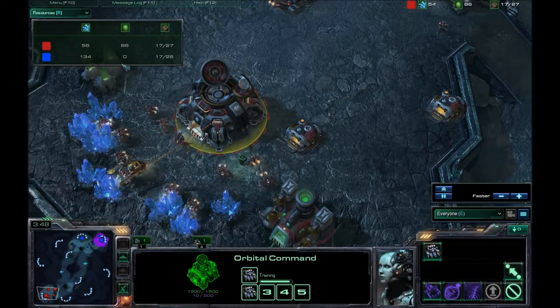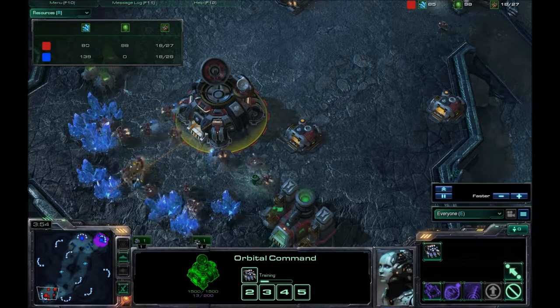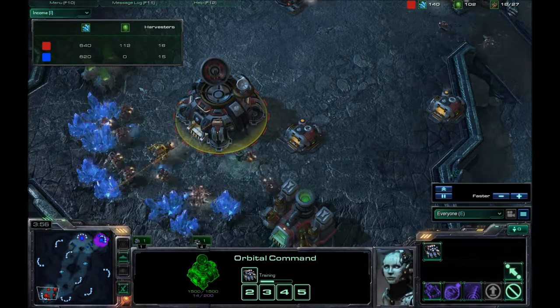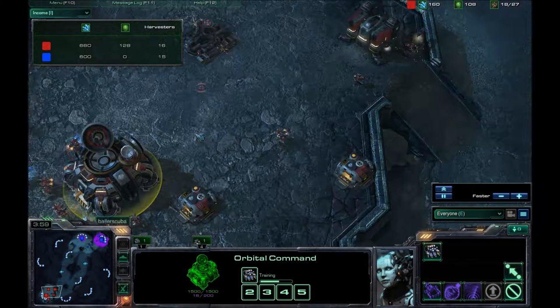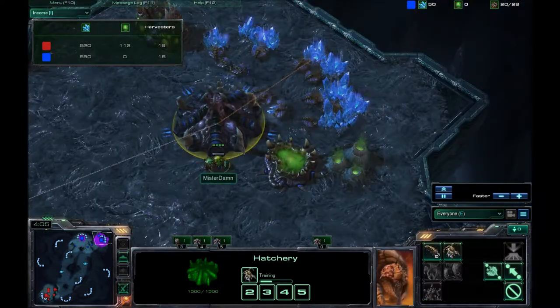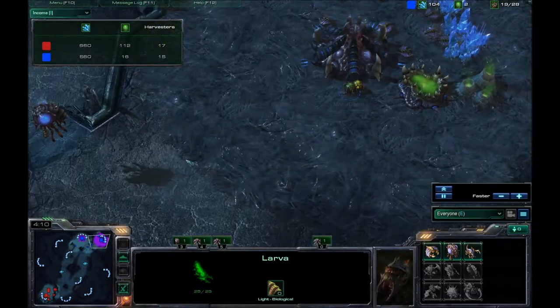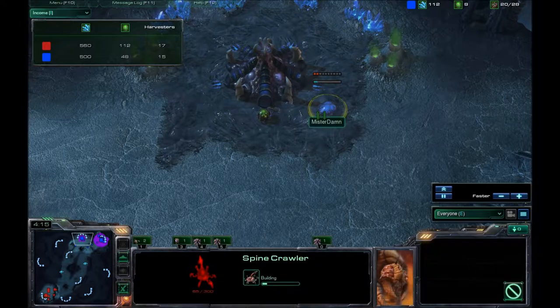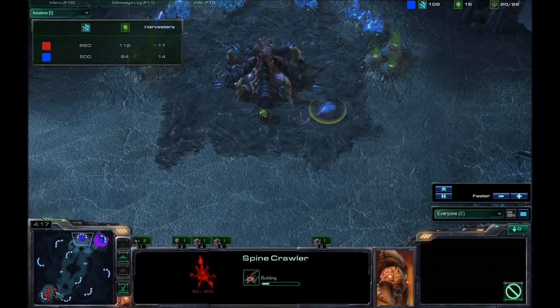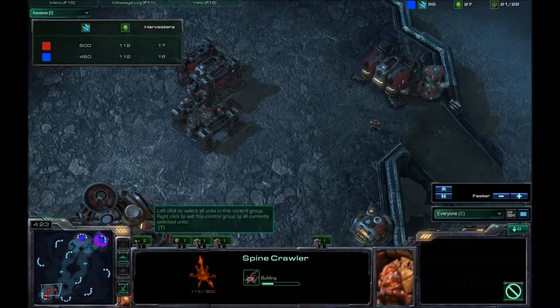Looking at the resources, I am the only one with gas so far. We do have the same amount of harvesters — I just spawned one out, so I do have the lead here. I should never have the lead because those guys can train a lot faster. A spinecrawler is going down at his expansion because he wants to defend against any sort of early push.